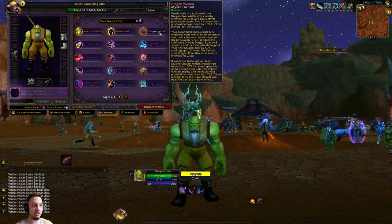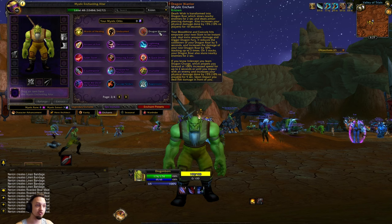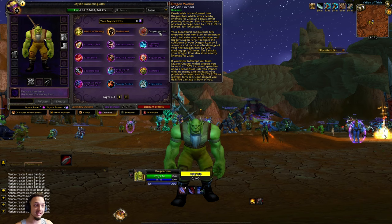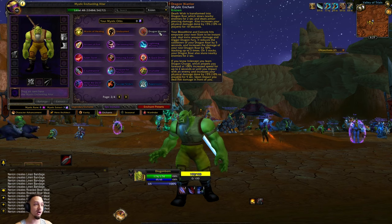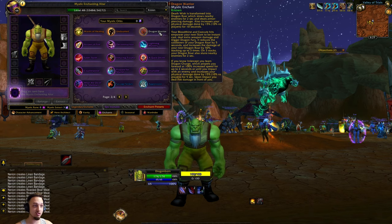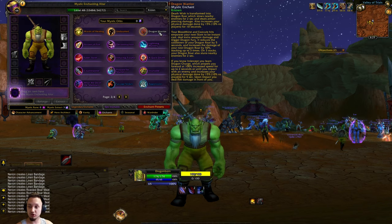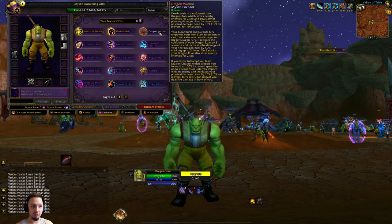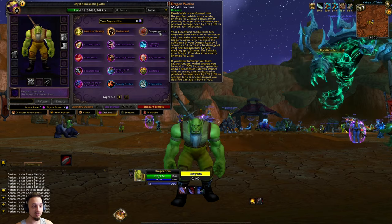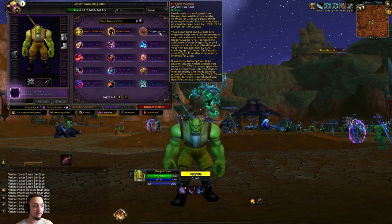Your Bloodthirst and Executes empower your next Slam to be instant cast and deal extra damage, then trigger Dragon Fury which reduces the cooldown of your Dragon Roar by 5 seconds and increases the damage by up to 50%, stacking 3 times. On 3 stacks it also stuns, so that's going to be a huge damage bonus. If you have Intercept you also learn Dragon Charge, which propels you forward at about 100% increased speed for up to 2 seconds until impact, increasing physical damage by 15% and dealing dragon fire damage on impact.